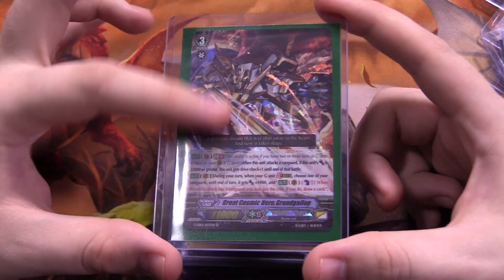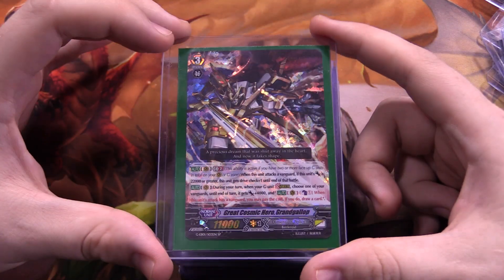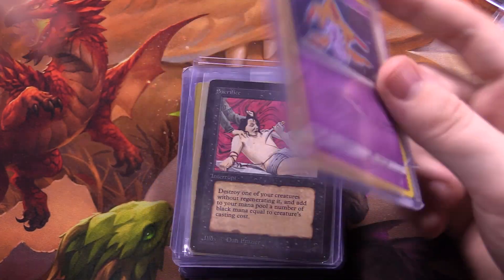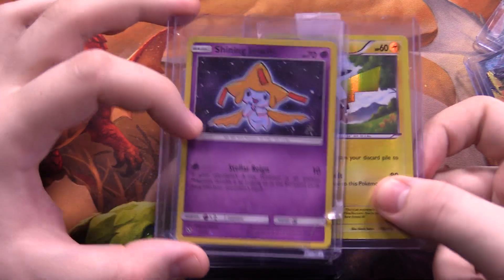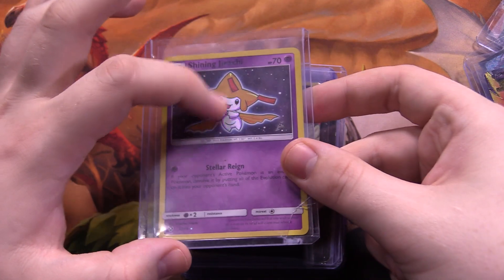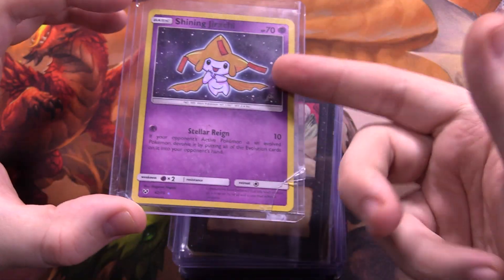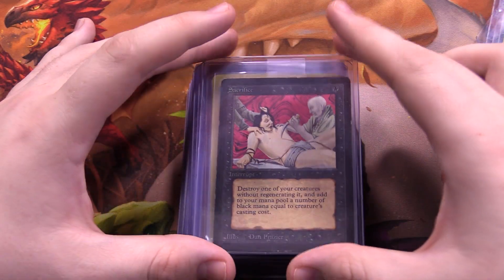Next we have another Vanguard SP — a G-era SP. Kind of a nice texture to it, but the foiling is very unimpressive. It was under a dollar so I picked it up. Next we have a Pokemon card — Shining Jirachi. Similar foiling to the Pikachu but not quite the same, and this one is textured. I picked it up because I was trying to collect all of these, it was cheap, and my girlfriend is a big fan of Jirachi — it's like her favorite Pokemon.